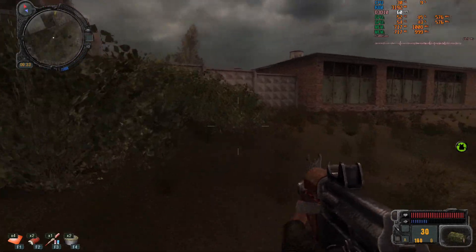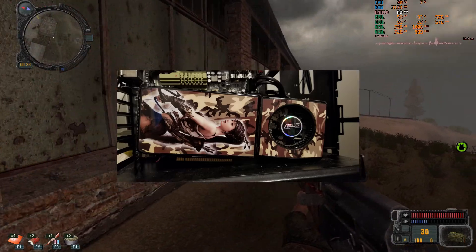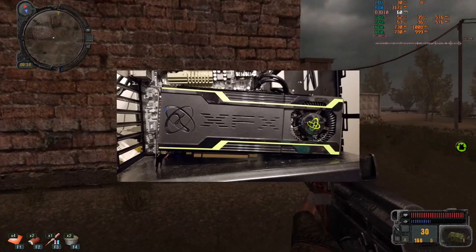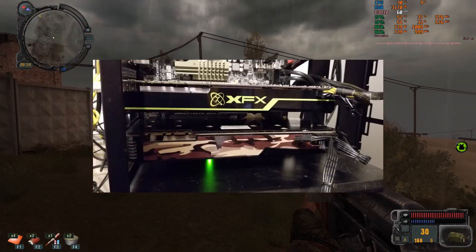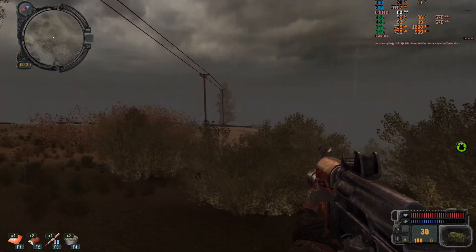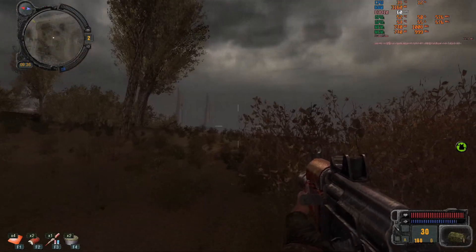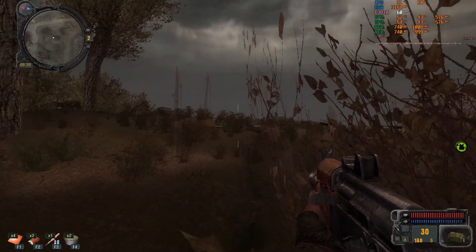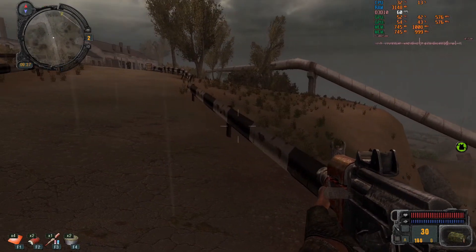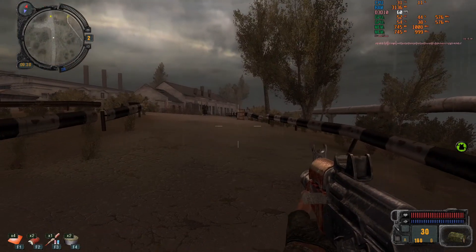Hey guys, welcome back. I already had this ASUS GTX 260 and at some point I picked up another one — this is an XFX model — and naturally the end result here is going to be SLI. SLI as well as CrossFire has unfortunately, or fortunately depending on how you see it, is really no longer relevant, but it did have a time when it was a great alternative. Most videos about SLI portray horrific experiences, and the one thing they all seem to have in common is Windows 10.